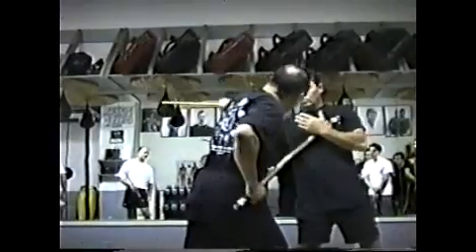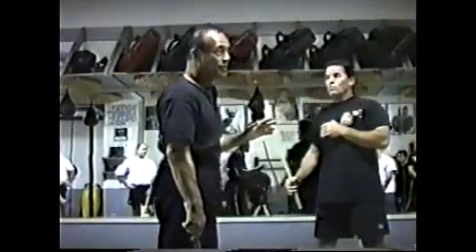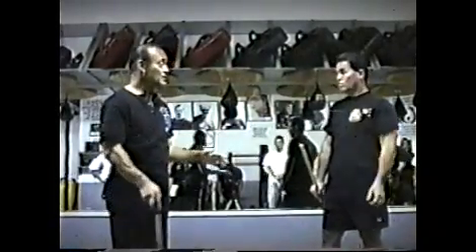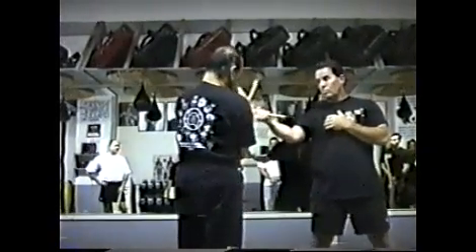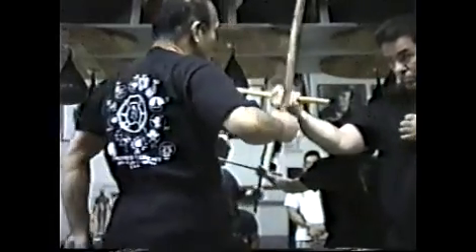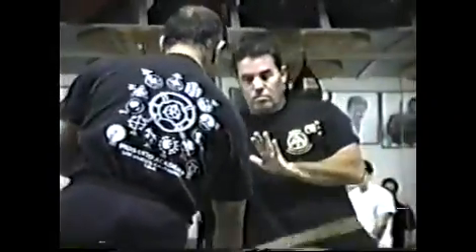If you hit like that, it's going to be like that. But if you hit like this, it's going to be here. So the sectors show you what type of throws or disarms you're going to have. Everyone has a different way of numbering, but this is the numbering system I'm going to show you. So that's 1, 2, 3, 4, 5, 6, and 7. So when we go to sector 1, you want to destroy the hand, hit the head, and take it out like that.